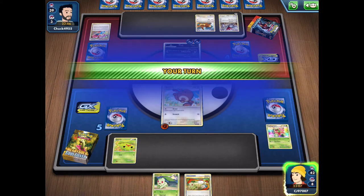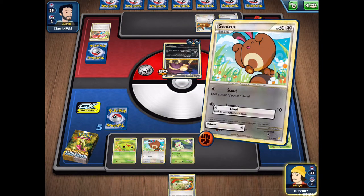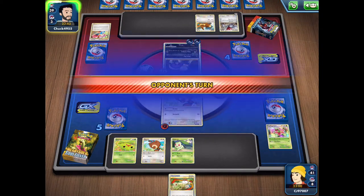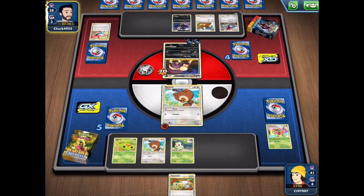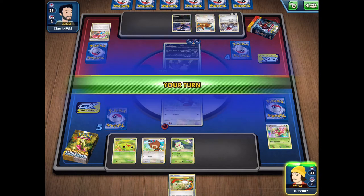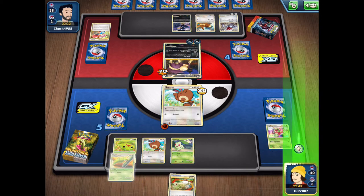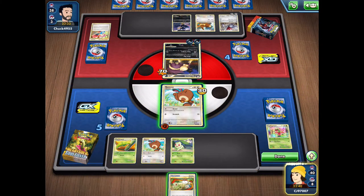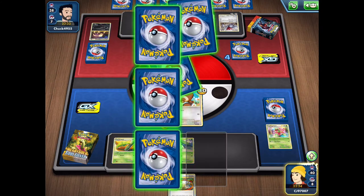We're in a bad spot, forced to go in with Sentret and put down a couple more basic Pokemon. All we can do is hit for 10 damage. We get the evolution for Kakuna going into Metapod, removing weakness — definitely not going to be relevant in this matchup. We attack for 10 damage, and that's enough to get a knockout. We get Sand Shrew promoted — we'd love to get the evolution Sandslash, as it has some nice attacks.